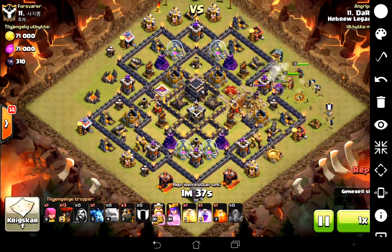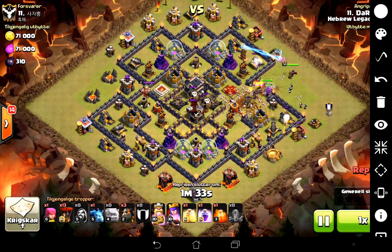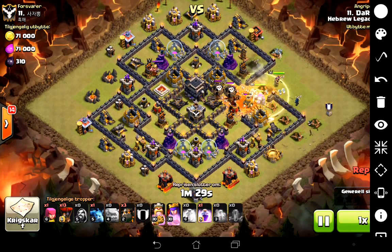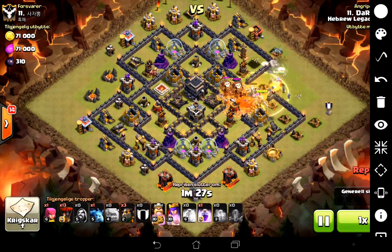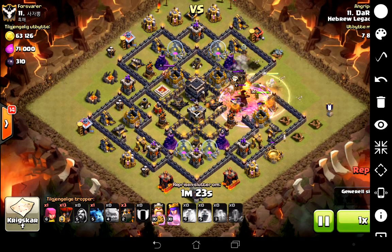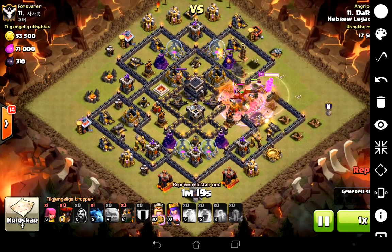We get a quick and economical funnel, and then our wizards go in behind our golems with the 2 royals in situ. Down goes the heal spell to keep the kill squad alive, and a poison spell to take out the enemy CC. Then a rage spell so that we get through the center of the base very, very quickly.